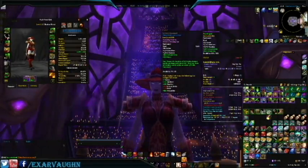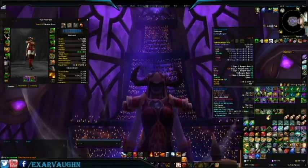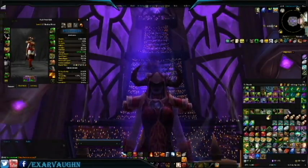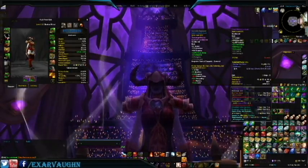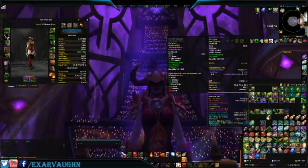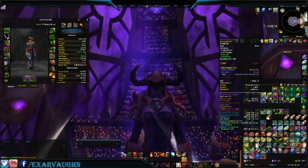So let us begin. We got... well, that's definitely an upgrade. That's not. We got some Blood of Sargeras. That is a freaking upgrade, but I cannot equip it right this second because I don't have the second thing unlocked. We got a follower item. That's an upgrade. That's a big upgrade. That's an upgrade. More upgrades.